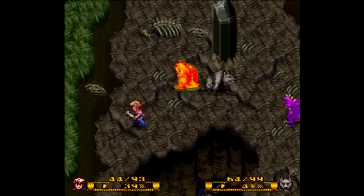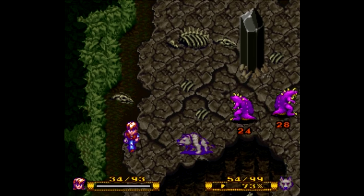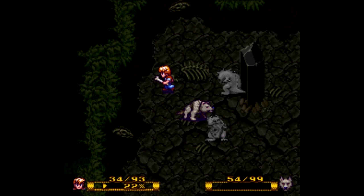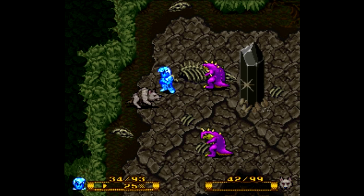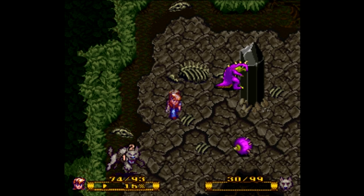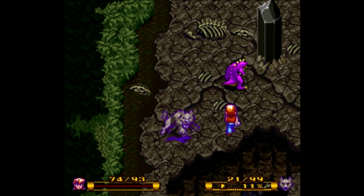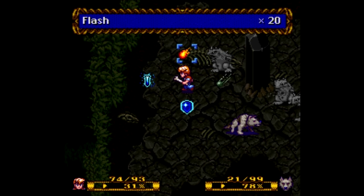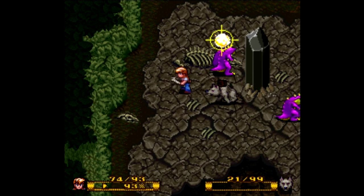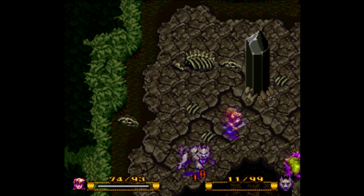Unfortunately, I'm having a lot of trouble hitting them for some reason. I better be really careful here. Let's get a little heal going and pick up where we left off. If the dog dies, I'll just use a biscuit on him — I'm not going to heal him right now. I'm just going to use Flash for now because I need to level it up a bit more, and it deals more damage.